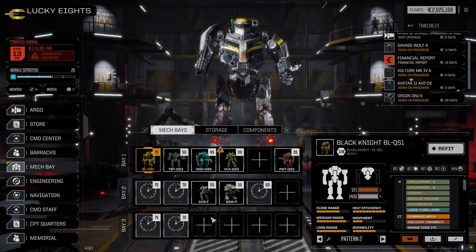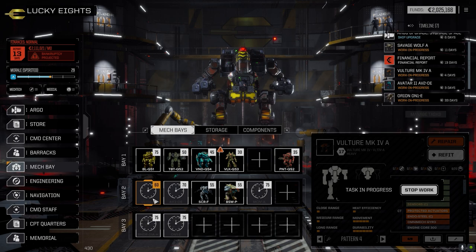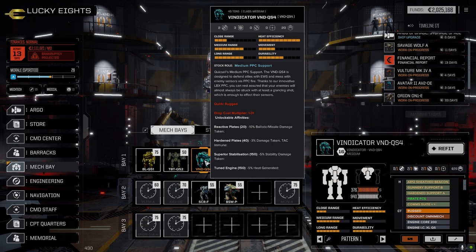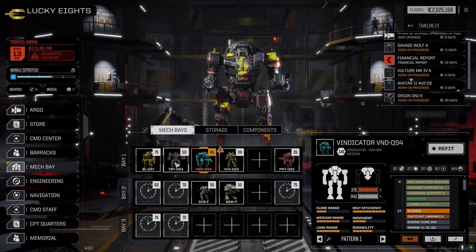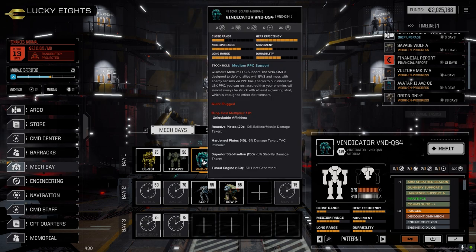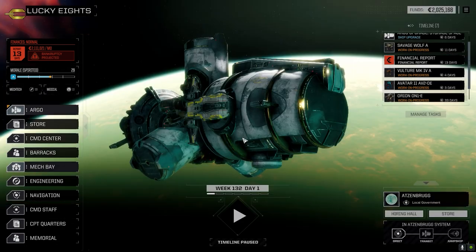We should be able to run two more missions after this one with two more mechs back shortly. The Vulture is in the primary slot, set up with a pair of RAC-5s, so that should be an interesting loadout. I made one minor change to the main lance: the Vindicator has enough weight to carry the rotary two we had handheld from the Trebuchet. I swapped them around — the combat shotgun is now in the Trebuchet since it closes most of the time, and the Vindicator is usually farther back.